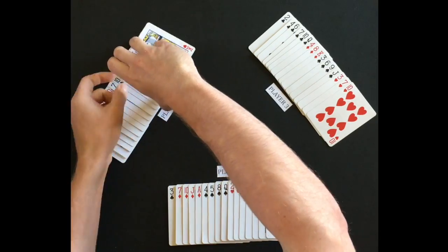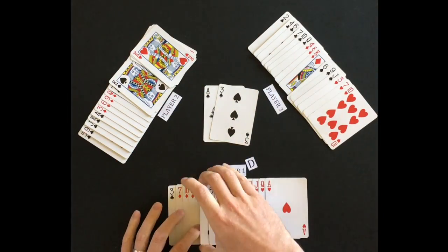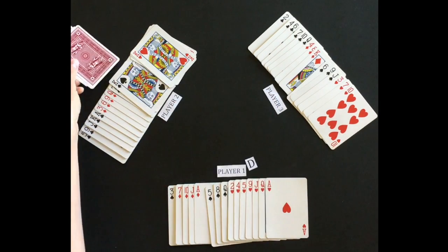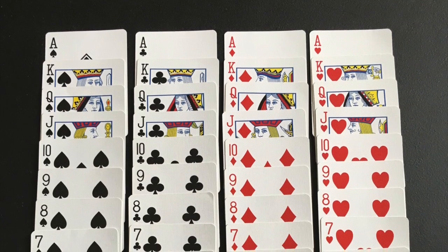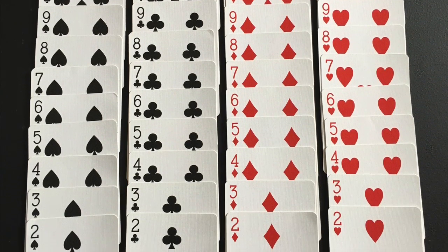A trick is created by each player playing a card into the middle, and the player with the highest-ranking card wins the trick. The cards are ranked with ace being the highest and two being the lowest until a trump suit is established.